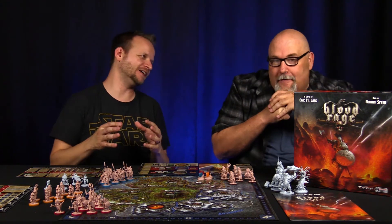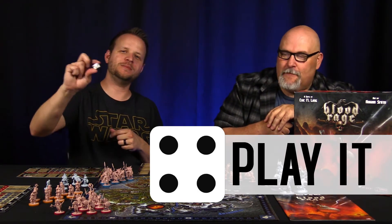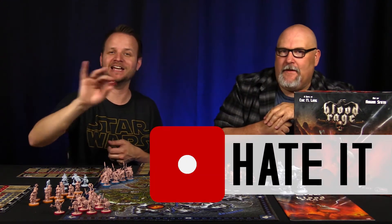Before we get into how to play the game, what the game is about, whether we love it or hate it, we're going to tell you right at the beginning how we rate it. We give you a simple buy it, play it, hate it rating. Green means go buy this game and add it to your collection. White means maybe you wouldn't buy it, but you'd definitely play it. Red means you hate this game and you wouldn't play it and you wouldn't buy it.